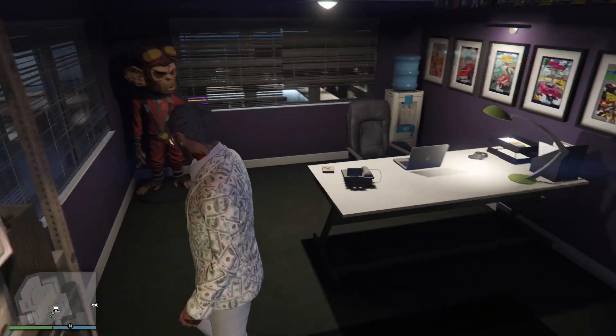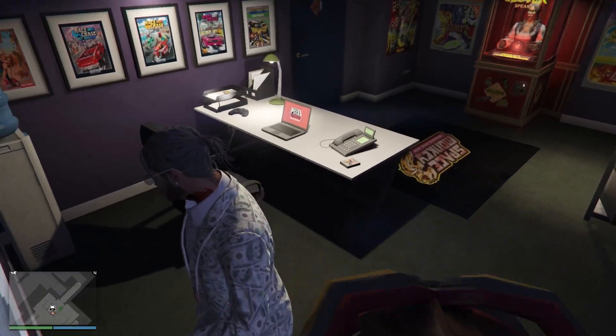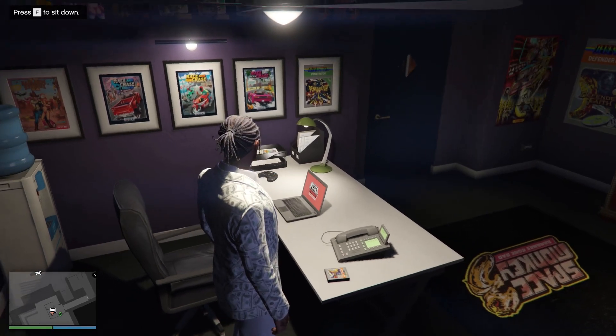First, just open your GTA Online, go inside your arcade, go inside your office, approach the laptop table, and as you approach it to sit down, all you have to do is press E.